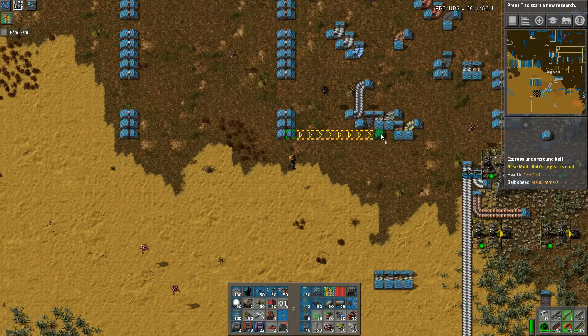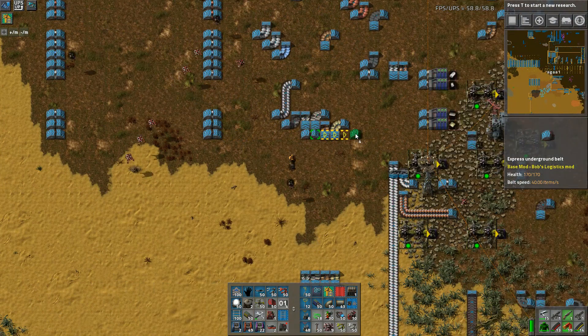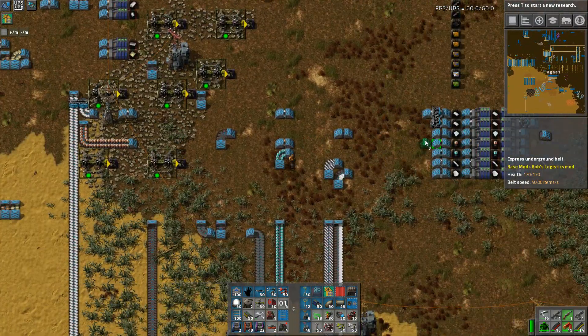Now we need to start the magical process of actually getting it to where it needs to go, which shouldn't be too hard because it's over here. Oh, it's actually down here in the bottom level, so that is going to be here.